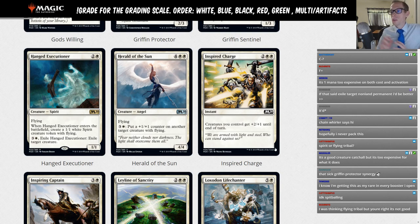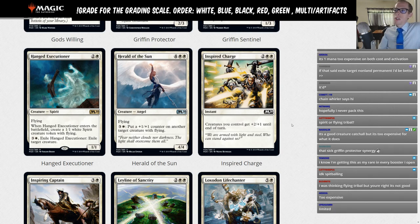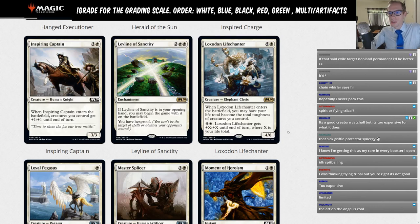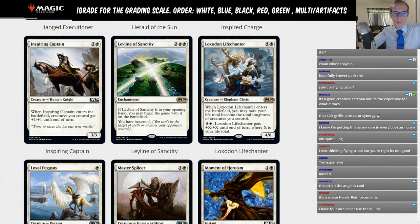Herald of the Sun: four white white, 4/4 flyer with a four-mana activated ability to put a +1/+1 counter on another target flying creature you control. Just for Limited. Inspired Charge: two white white — creatures you control get +2/+1 until end of turn. It's currently in standard and sees no play. Inspiring Captain: three and a white, 3/3 ETB creatures you control get +1/+1. These are all Limited cards.